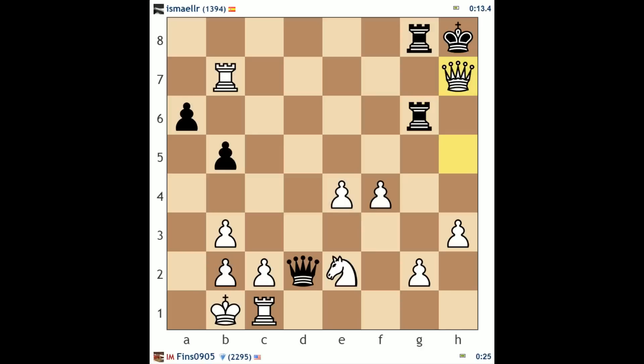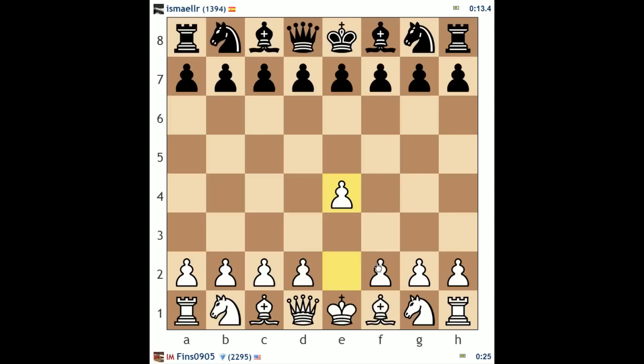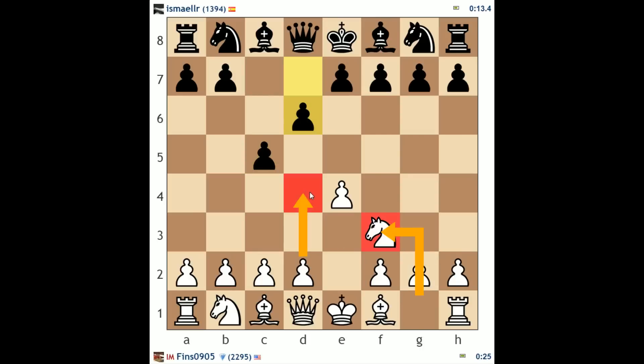Let's go back and take a look, especially at the opening, because I want to give some specific advice when facing the Sicilian. I'm sticking with e4 as white at this rating level. As you rise up the rating ladder, you're going to face the Sicilian a lot more. High-rated players rely on it because it provides a theoretically sound way to combat e4 that also provides black a lot of winning chances. Unlike e4-e5, you immediately unbalance the game when playing c5 — you're attacking the d4 square with a flank pawn. The open Sicilian is characterized by playing knight f3 on move 2, followed usually by d4 on move 3.